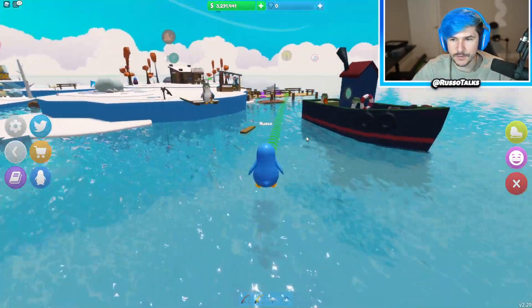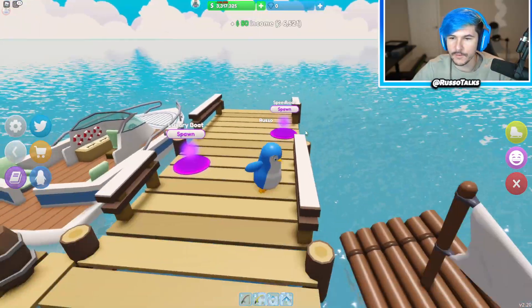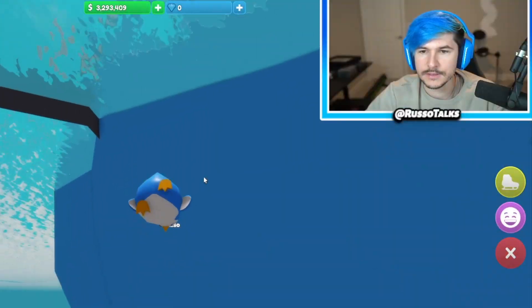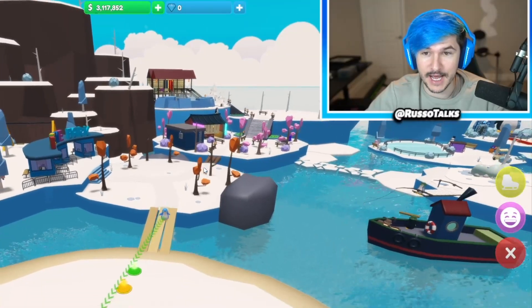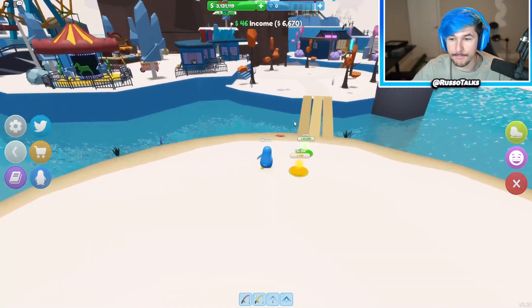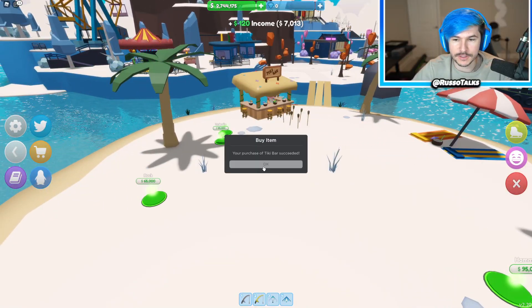I'm going to swim across — I'm a little penguin with little feet. We bought the speed boat, and then it's telling me to go back over here. Another new island — look at how vast this is. I got a theme park, I started with just one little iceberg and turned it into this massive thing with a tiki bar. My income now is only 13,000.